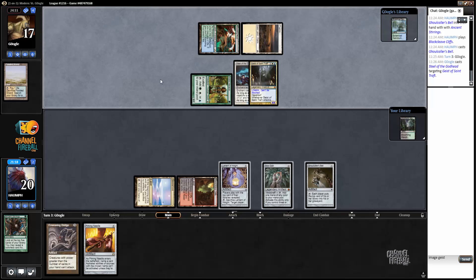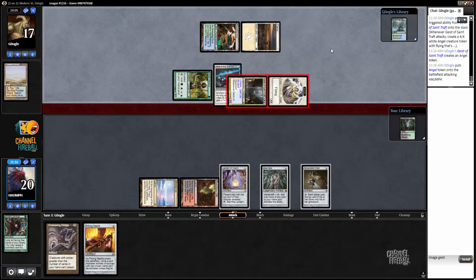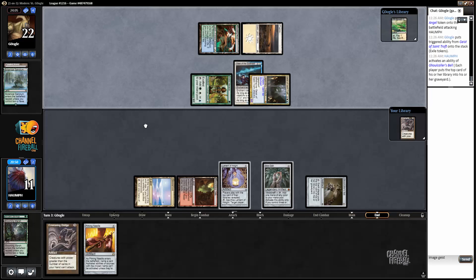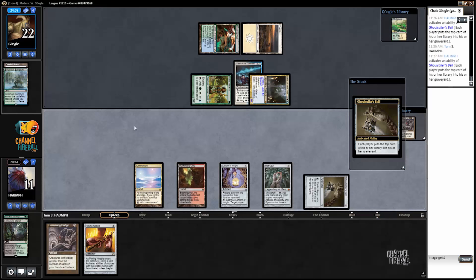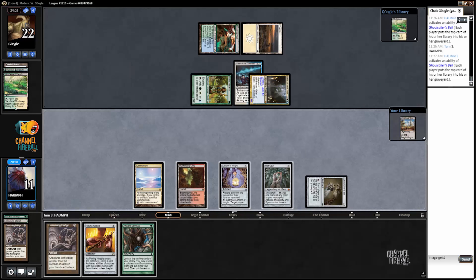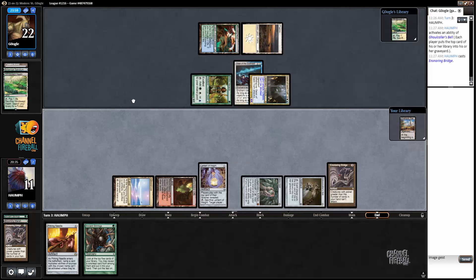We take eight damage here, but I'm okay with my opponent drawing this land. I guess they have Collected Company, but what can they Company into? I suppose I can still die to Noble Hierarch. Do I want this Blooming Marsh? I guess I don't. I don't really need another Ensnaring Bridge. Let's run out the Ensnaring Bridge — my opponent can't attack anymore. Drawing Inventor's Fair is pretty great so I don't need to fire off the Stirrings.